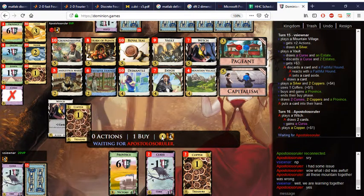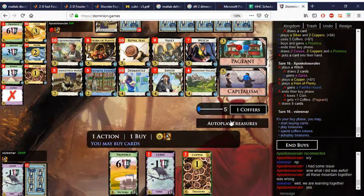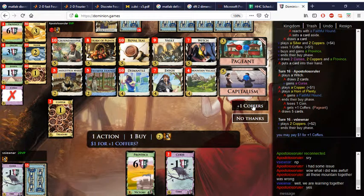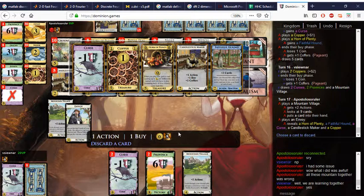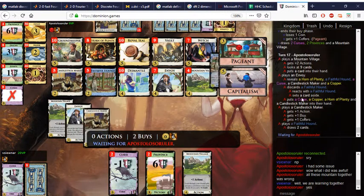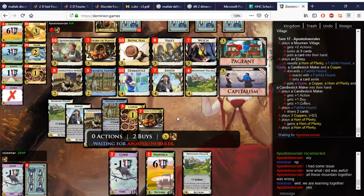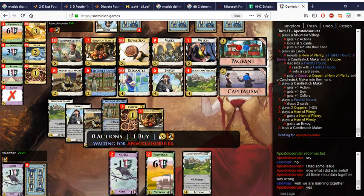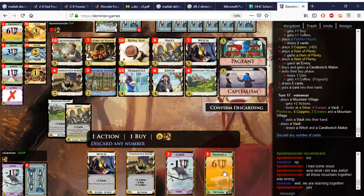I'll save again. There goes the last Curse. I don't really want the Candlestick Maker — I'll fish the Vault out of the discard here. That guarantees Province. Cut the draw out — I think you can gain something nice with the Horn of Plenty. I forgot that the Hound behaves like that, so they'll have it in hand for next turn. He's able to gain Horn, Envoy, and buy another Candlestick Maker.